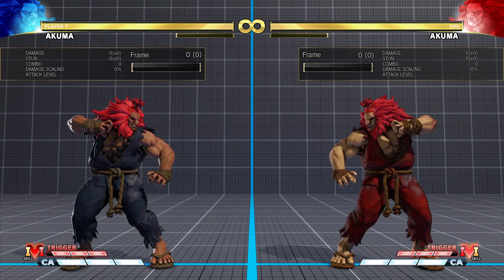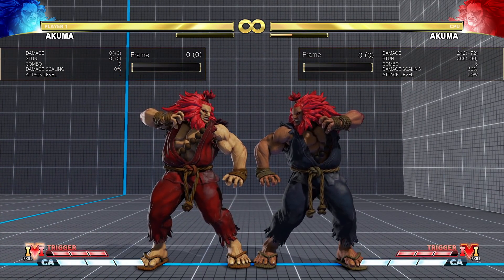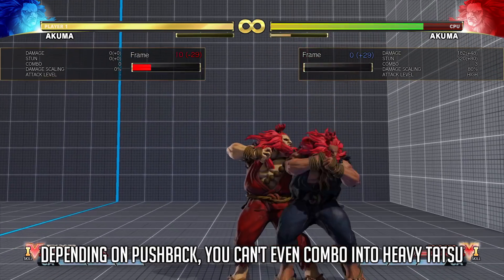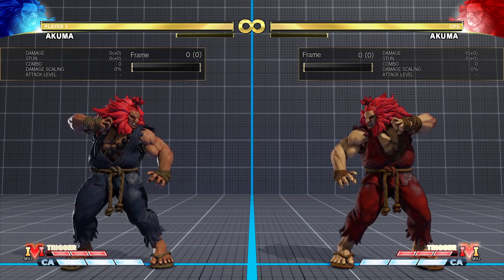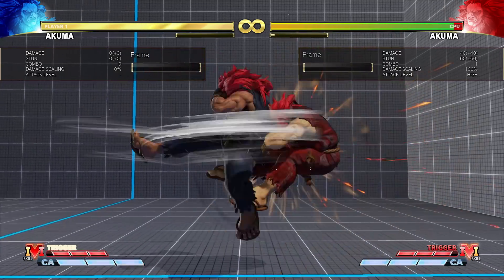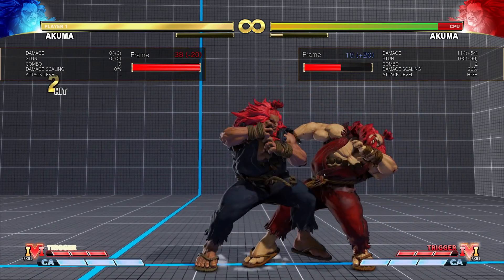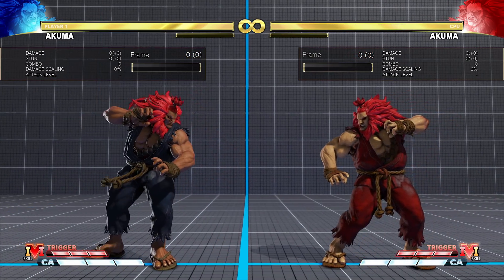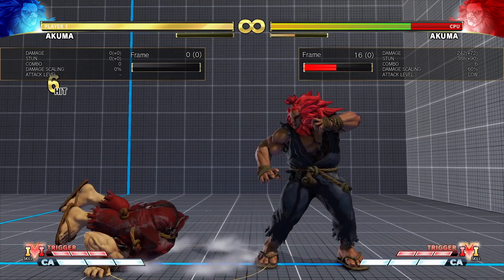Heavy Punch DP is still the optimal combo ender for damage. You now have to spend meter for a side-switch by doing EX Demon Flip, which deals less damage than the normal BNB. The extra damage on Heavy DP is compensation for the nerf, and the extra hitbox range and reduced knockback make the combo more consistent from range — necessary because of how far the V-Skill Kick now sends the opponent. It also indirectly buffs other conversions like long-range anti-air DP. Overall, this is probably the biggest change in Akuma's patch notes — he must now spend meter to get the side-switch, though the new combo still has impressive corner carry and good damage.